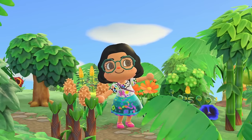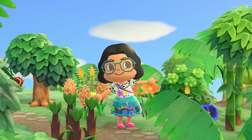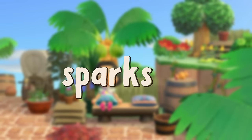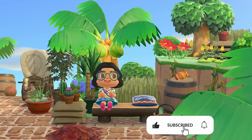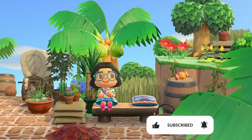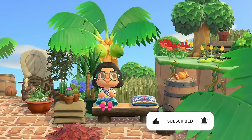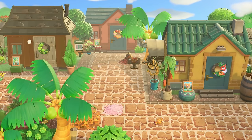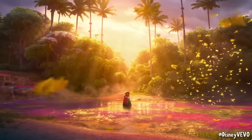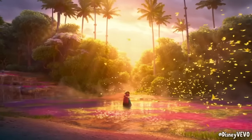We are finally on to the last big area of my Encanto-inspired island. Hello everyone and welcome, or welcome back to my channel. This island has been in the works for quite a while now, but it is finally time to work on the last area. After recreating the Encanto Bridge, the town, and of course the Casita, let's now focus on the big river in the back.